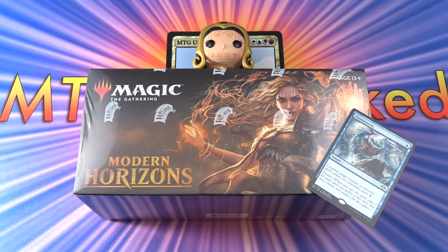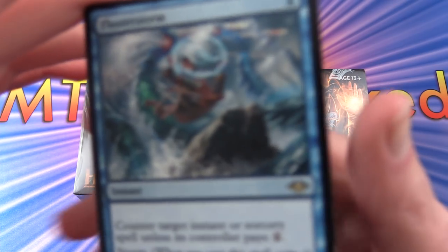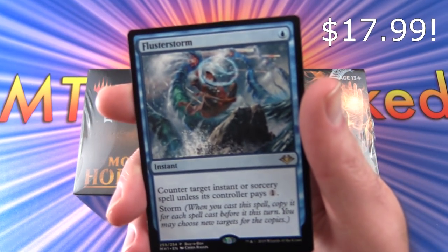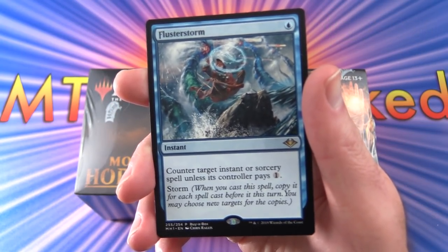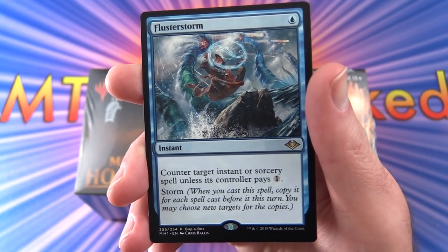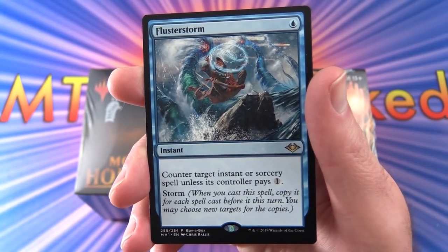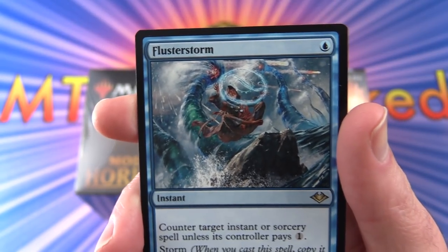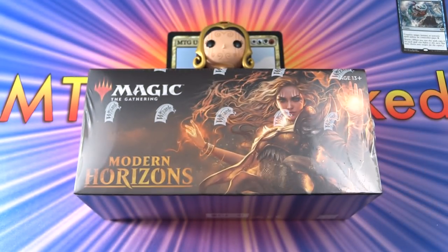Today on MTG Unpacked, we're cracking open a whole box of Modern Horizons. Can't wait to get stuck into this. We also picked up a promo card here — Fluster Storm. This is an instant for a single blue: counter target instant or sorcery spell unless its controller pays one. It has Storm, so when you cast a spell, copy it for each spell cast before it this turn. You may choose new targets for the copies. This was the Buy a Box promo.